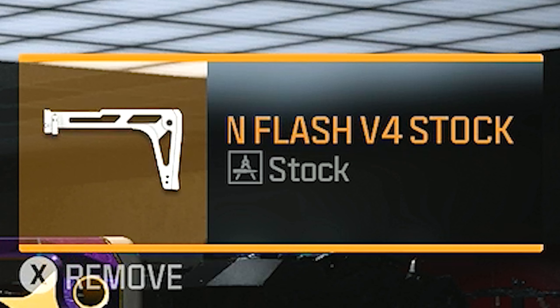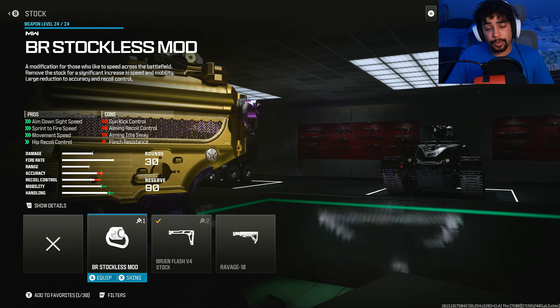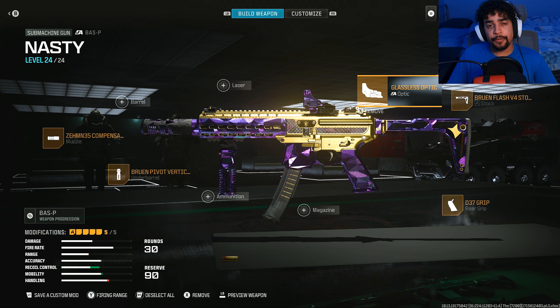For the fourth attachment I was running the Bruen Flash V4 Stock for more speed. I didn't run the no-stock because it completely destroyed the recoil. The gun already had some recoil issues, so running no-stock or stockless made it absolutely uncontrollable at medium and long range. If you only plan on playing close range, you can slap on the no-stock for more speed, but I don't feel it's worth it for overall use.